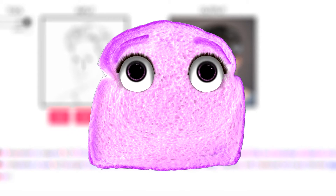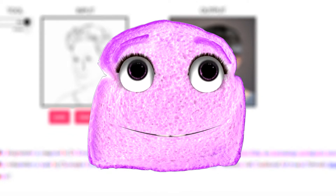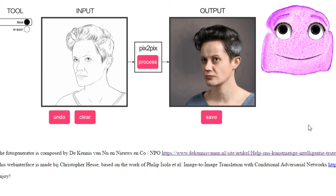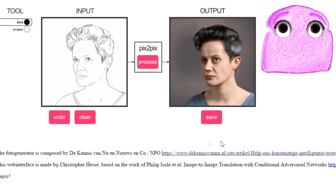It's very similar to another thing we did in the past, which was the edges to cats — you would draw some lines and it would turn into a cat. That episode was called Furry Death Turd Kitten. I'll leave a link to it in a card here, and you'll also be able to see it at the end of the video.